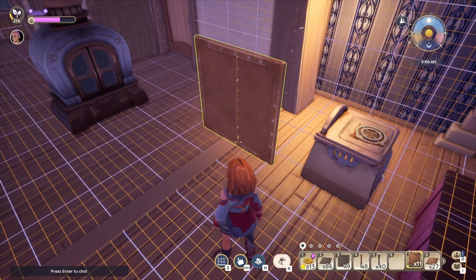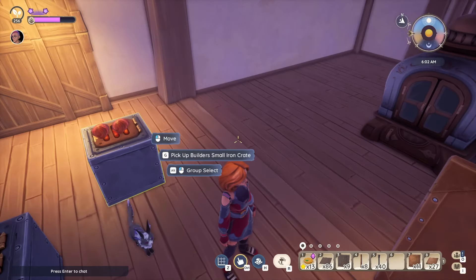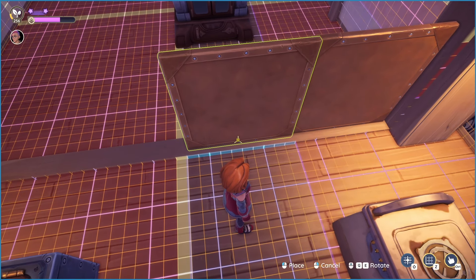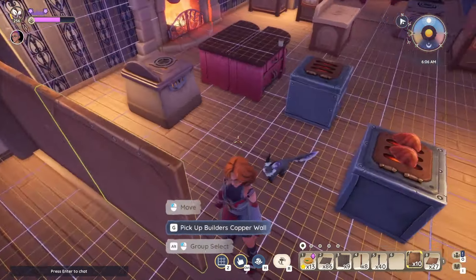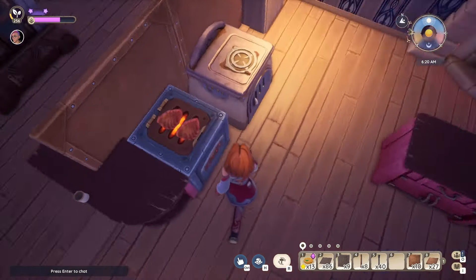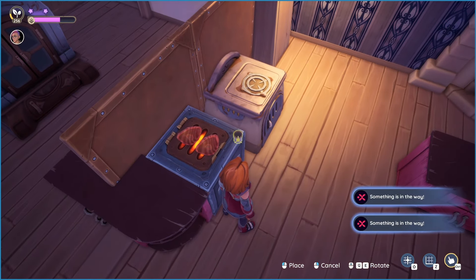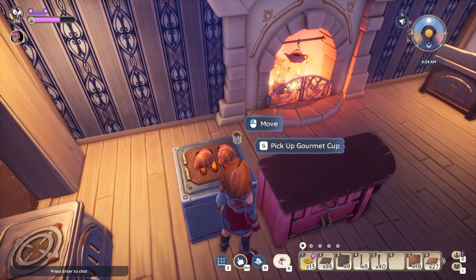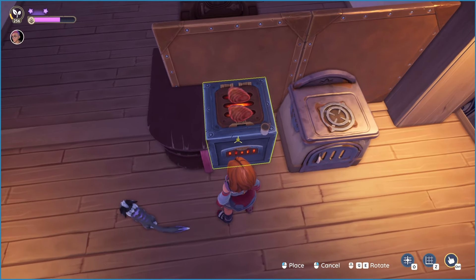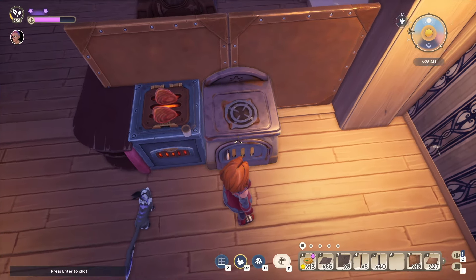I'm going to make a screen divider in the middle — two of them. This will be the divider; it looks okay and I can place things down there. Now I need to figure out how to do this and I'll use my magic cup. I can select it and then see where I want it. I need to place this first so this one goes in the middle.